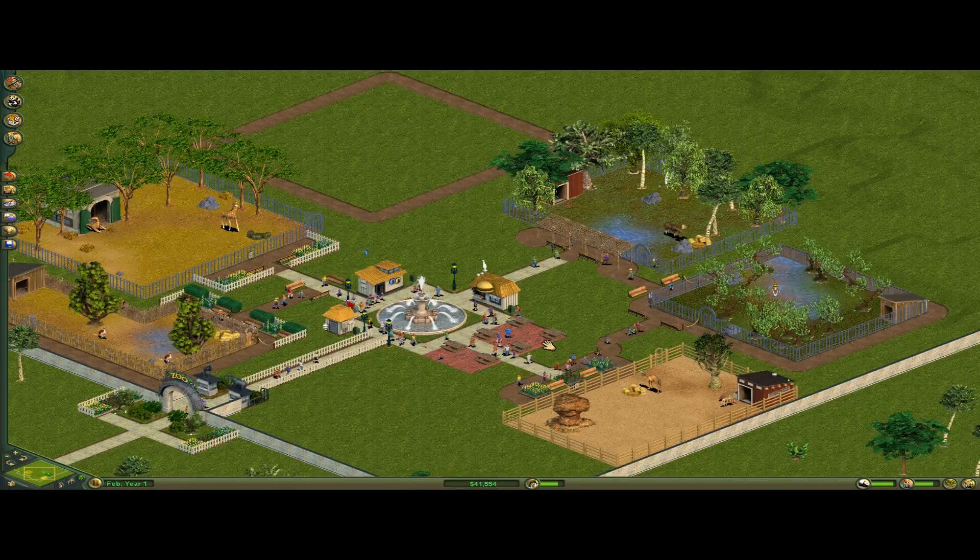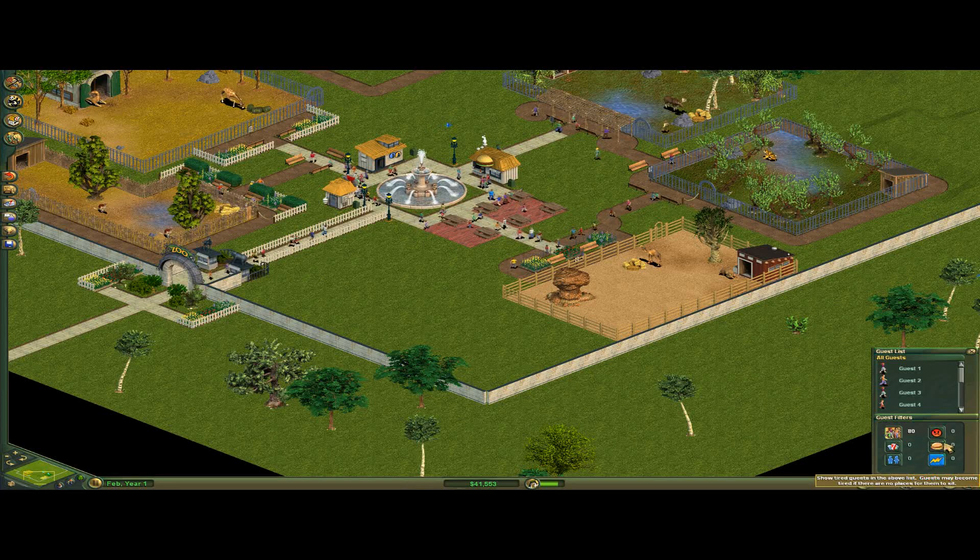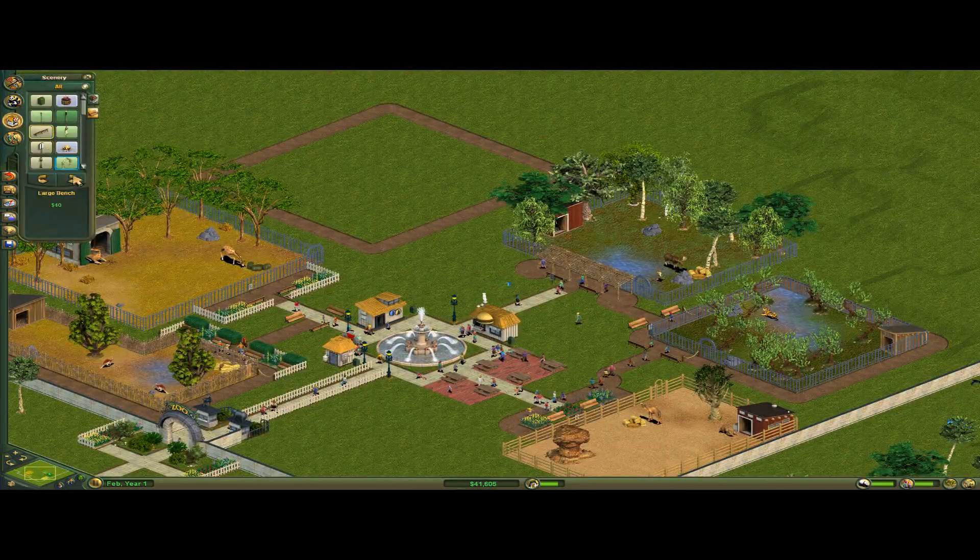Once that gets up to like 300, I'll raise the entrance fee. What are guests doing? Nobody's thirsty, hungry, or tired — always a good sign.